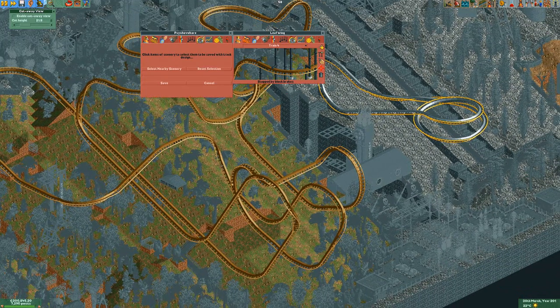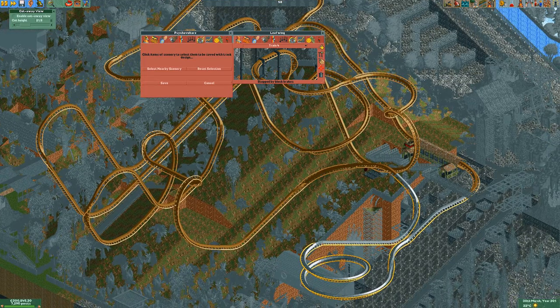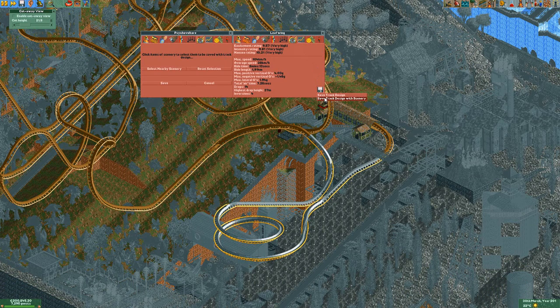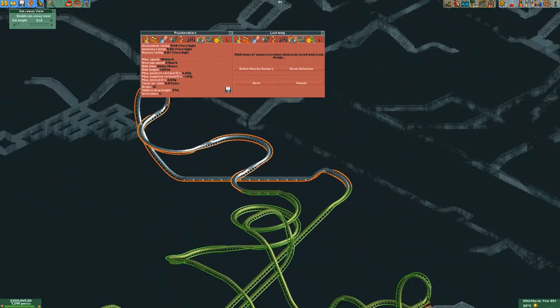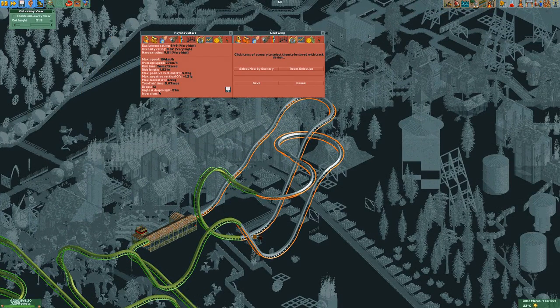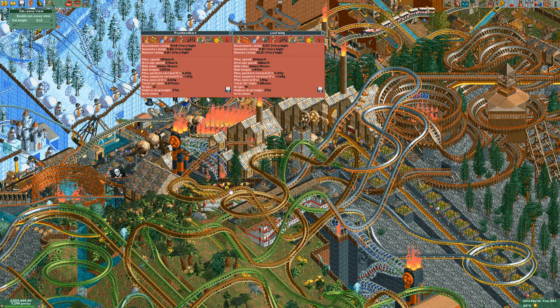And back into this area here, we have another big drop there. Another half loop and corkscrew combo into another one. Then up this way, and finally throw some helixes into the station. The other one follows almost the same path. Let's check for mis-colorings — nope, looks good. Except it goes this way, while the other one went that way, with the same design there.